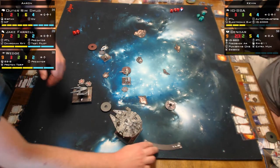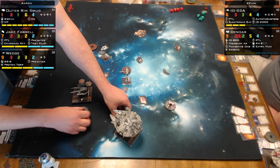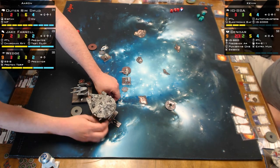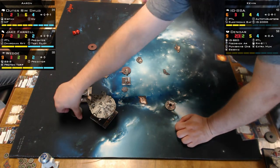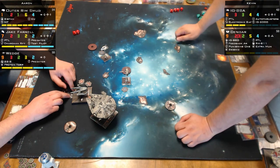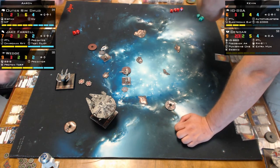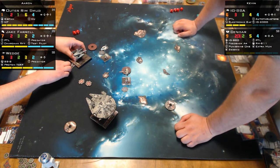Does Wedge need proton torpedoes, or is there a better option? He has an EPT slot. Expertise might be better than Predator on Wedge — with expertise you get a free focus-equivalent on attack, no need to roll to re-roll one die. Predator requires the target's pilot skill to be two or less to re-roll two dice. Expertise would beef Wedge up like crazy. Aaron could have run Expertise on Jake and dropped Predator — or drop Biggs since he looks like a furry potato.